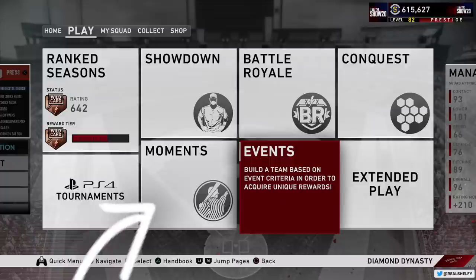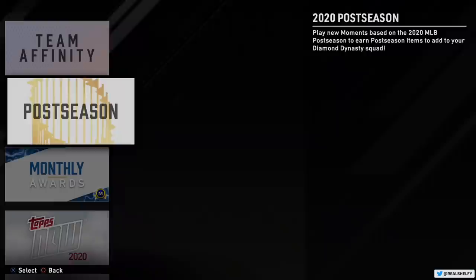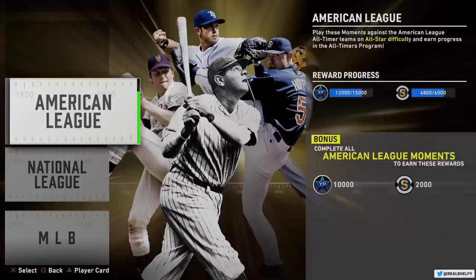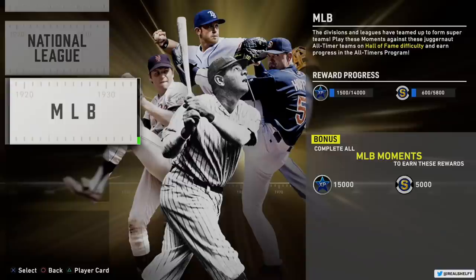Then you have your offline ways to play, like moments, where you can just hop into hot spots in certain games to unlock stubs, XP packs, and players in Diamond Dynasty. For the all-timers, for example, you have to play a bunch of three-inning games against the CPU, and at the end of it you'll get a 99 Babe Ruth. Kind of a grind — but if you're an offline type person, Babe Ruth's one of the best hitters in the game.